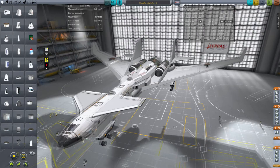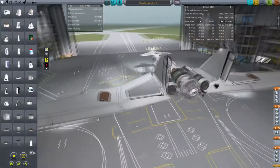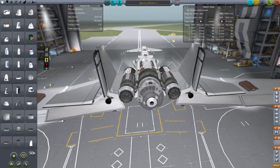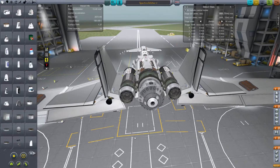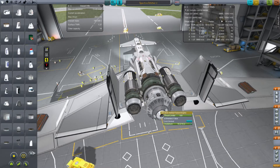I wanted to keep the design relatively the same, but the big difference is the back end. It's been so long since I've streamed or recorded anything — I can barely remember all the parts I put on here. Basically, this engine here is part of the Interstellar modpack. Pretty much this whole back end is part of the Interstellar modpack. This engine is the DT Vista inertial fusion engine.